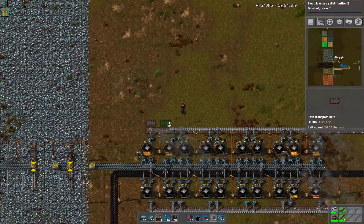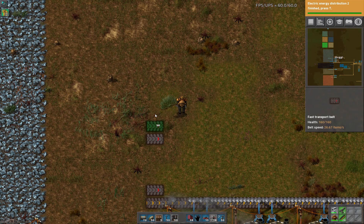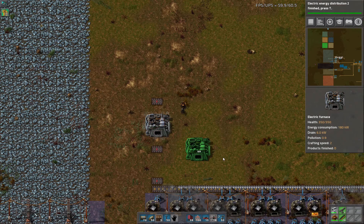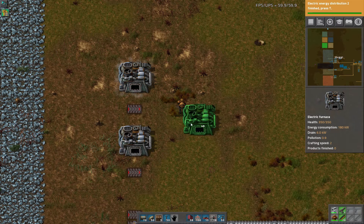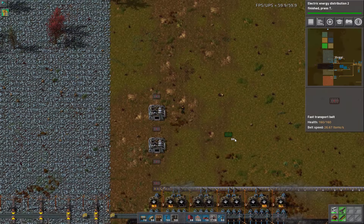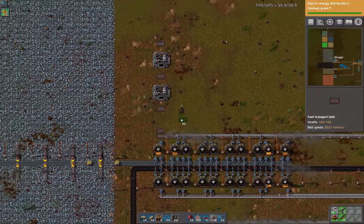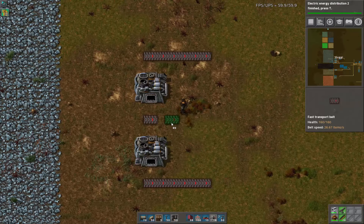We want to leave that gap there, then a one-two-three gap there — so we're going to have an electric furnace right there. We could even put it over one more, make it basically center-aligned with that. Everything's good to go. What changes when I do electric furnace setups like this is I swap where we deliver the ore and where we output the plates. The ore is going to go on the outside, and the finished product is going to go on the inside.